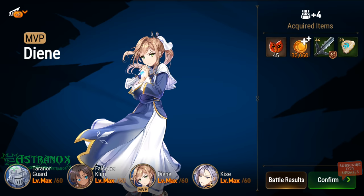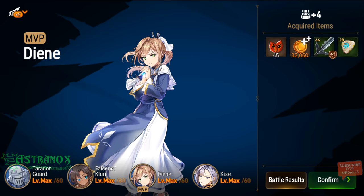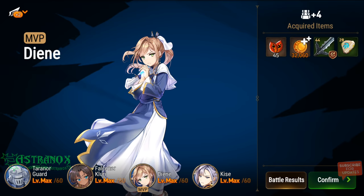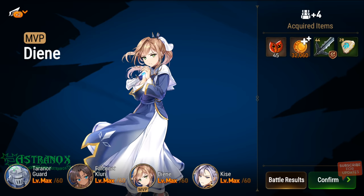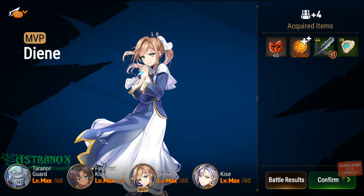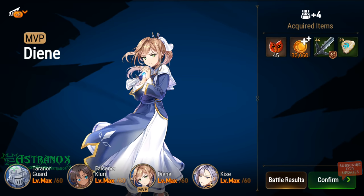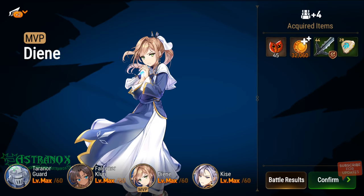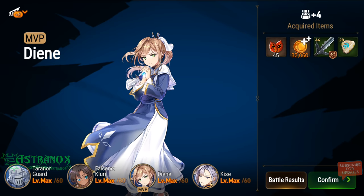I would not farm more than 8 copies. Don't use multiple copies to promote other copies to five-star just to get her to six-star — at 60 energy per run in hell difficulty it's a pain. It costs too much, you don't get catalysts, just stigma, gold, and some equipment. Definitely don't farm more than 8 copies — it's totally not worth it.